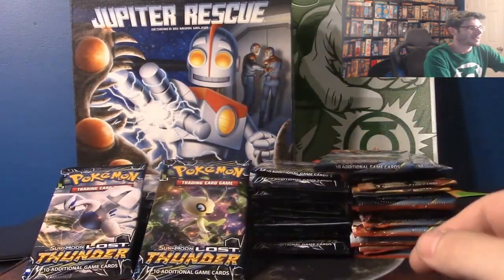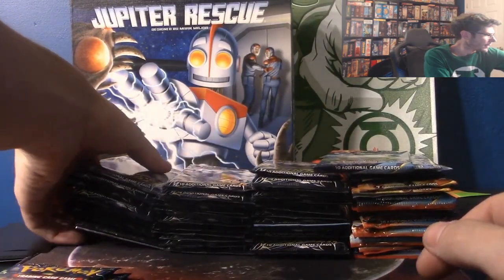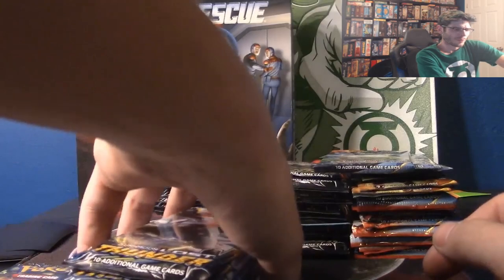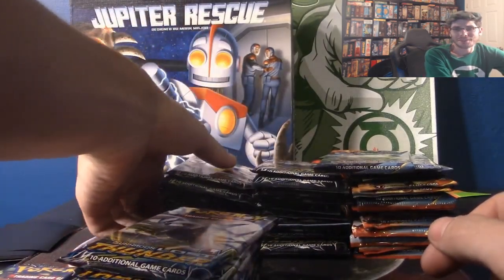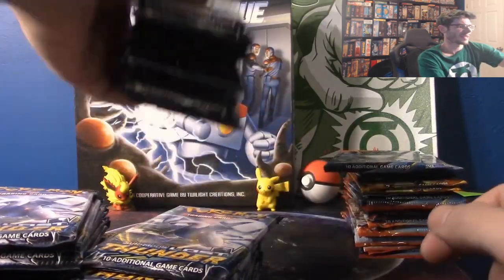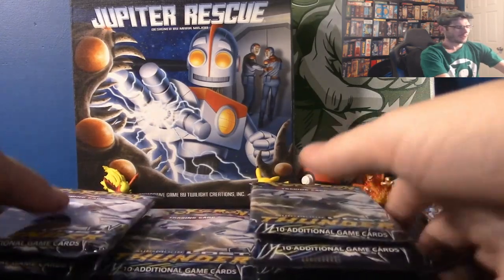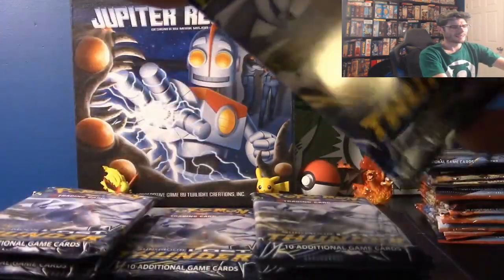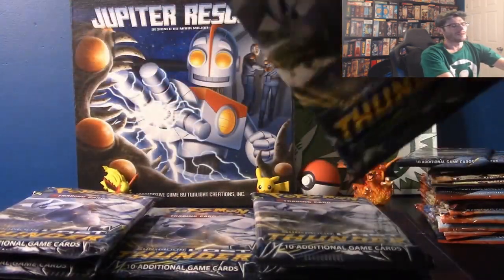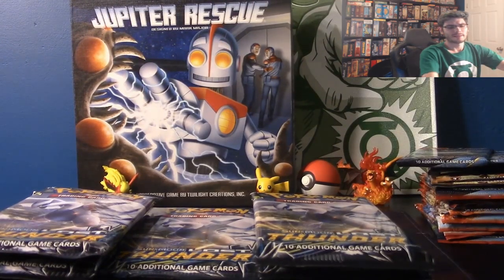If you checked out the last video, we did a lot of variety — there was some Crimson Invasion, a lot of Flashfire. That was the majority. Some good pulls — I would check that out. We are going to start with the Lost Thunders because like I said I have 36 packs here. I waited until I got the equivalent of a booster box, Vine Nation, and we will be giving out the code cards at the end of the video. Ten of them.